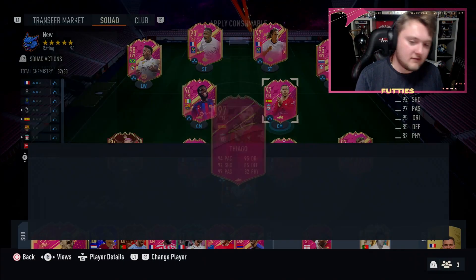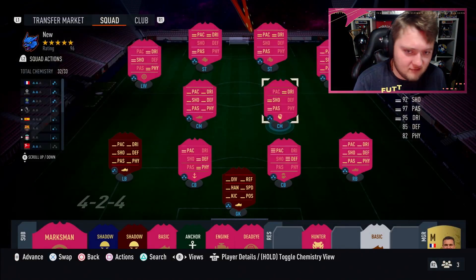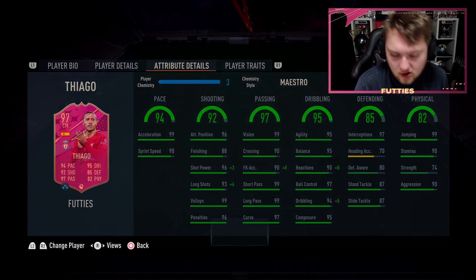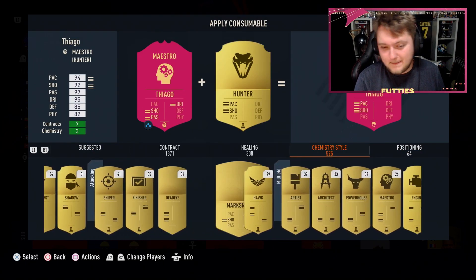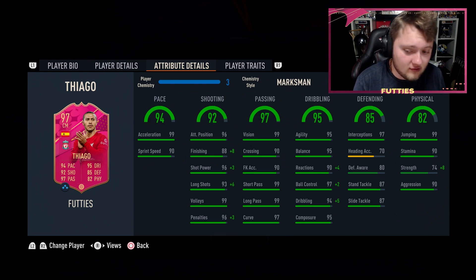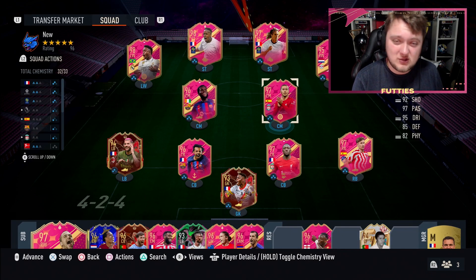With all of that in mind, I'm going to put on a Maestro to boost up the reactions. It's a good chemistry for him but it's a waste on the passing — his passing stats aren't getting a boost at all but he's getting 98 reactions, 99 dribbling, maxed-out shot power and max long shots. If you want to play a bit more advanced that's a little bit of a waste, so personally I'm going to go with the Marksman. With the Marksman applied he goes up to 96 finishing, 99 shot power and long shots, with 94 reactions, 99 dribbling, 99 ball control and also a little boost to his strength up to 82.